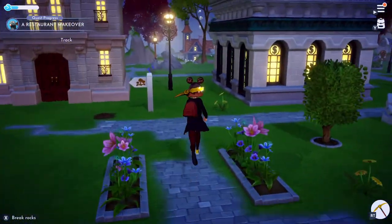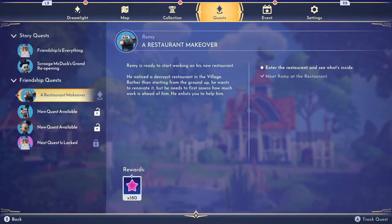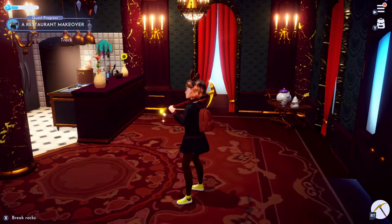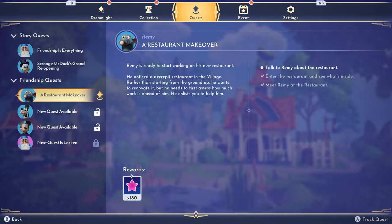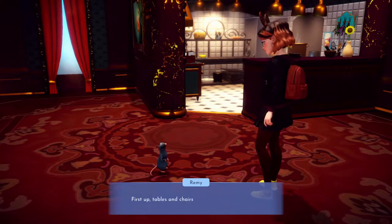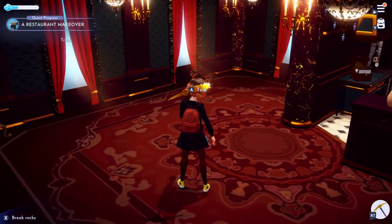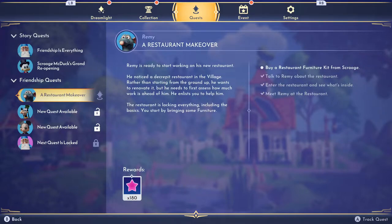Now I think I have some other quests to turn in. Let me check. Enter the restaurant and see what's inside — I just did that. Talk to Remy about the restaurant. Oh, here he is. It's completely empty, so guess we start with the basics: first up, tables and chairs. I bet Scrooge McDuck sells those. Since we'll need a lot of them, let's hope he'll give us a package deal. I do have some in my inventory already, but I need to buy a restaurant furniture kit from Scrooge. I guess we'll have to do that — speaking of Scrooge, we have a quest to turn in to him anyway.